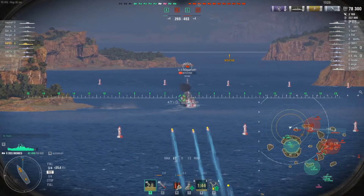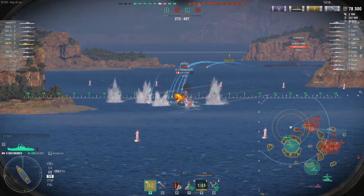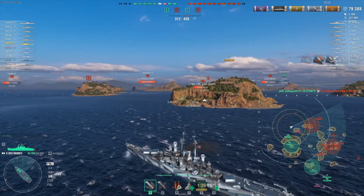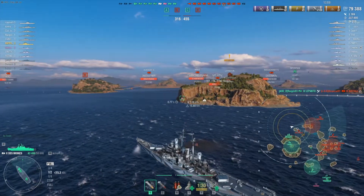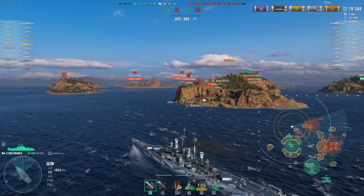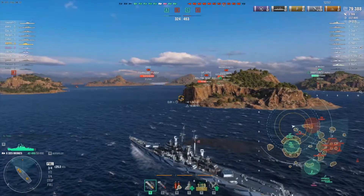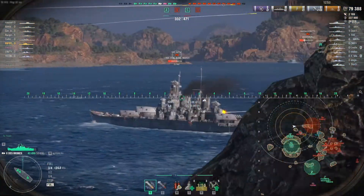The Buffalo is running away now so we switch to HE to try to get them out of the game. Lepanto finishes them with a SAP shell — you can see those red shells leaving, really powerful. The Lepanto's dispersion and shell spread is pretty wide, but not us. The Des Moines is very accurate with great shells, especially AP. I love the AP on American ships — really good plunging fire.